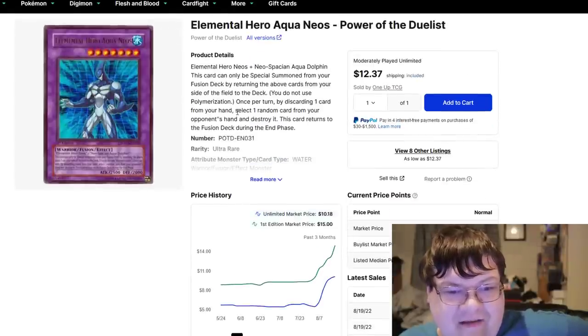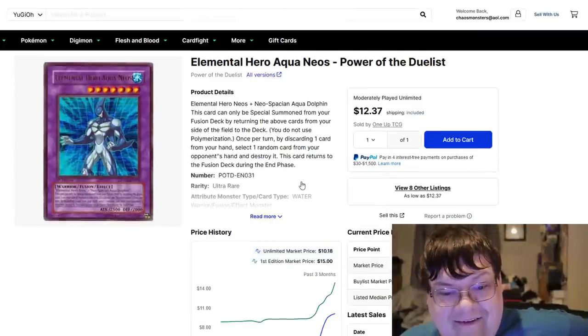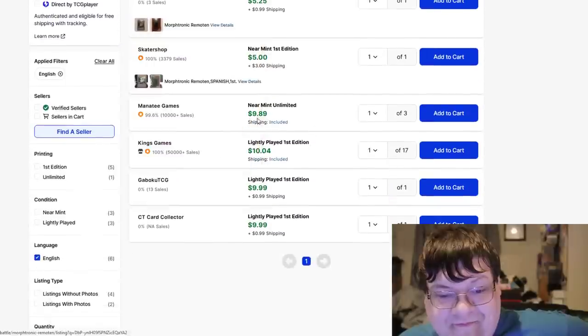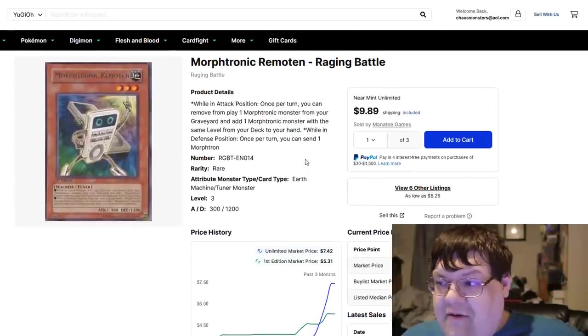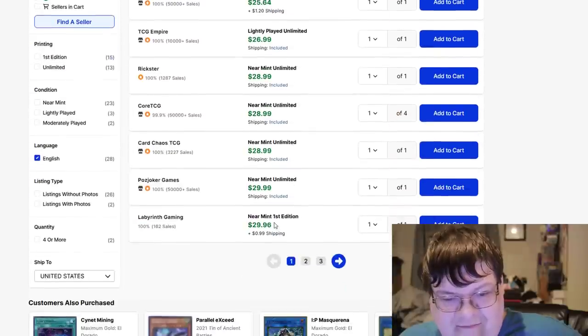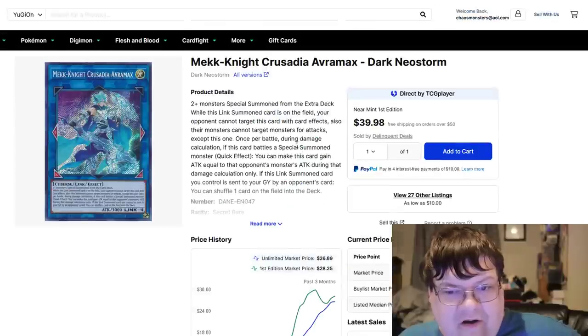The Ultras just got cratered off the face of the planet — look at that uptick. It is Level 7, and this is one of the cards you can bring off of Instant Contact. $38, $45, $48 — hello for an ultra rare, ladies and gentlemen. Remotant also got cratered; somebody bought Remotants a couple days ago for $10 a piece. These are $11 now. Since this stuff didn't get reprinted, the original stuff got to hold its value. Crusadia Avramax First Ed copies are $31 — somebody paid $40 for one. You're looking at $31 to $32 right now on your copies of Avramax.